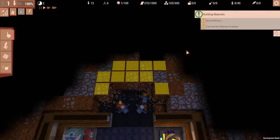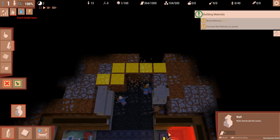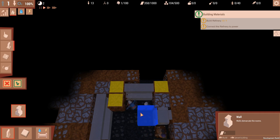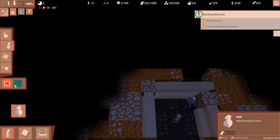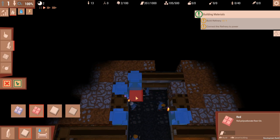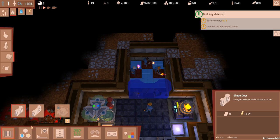A wee bit of a cave-in there. Alright let's set up some walls - I don't know why there's a child running around in the area that just caved in. I want this to be a red floor as well. Big tick. And I would like a single door here - thank you very much.